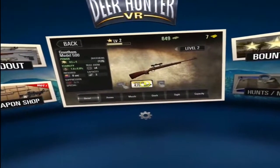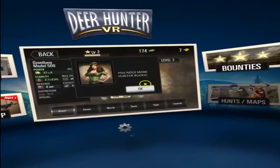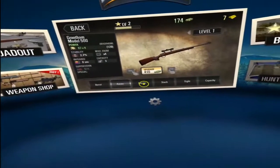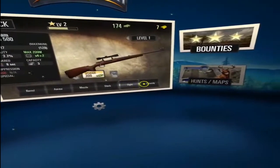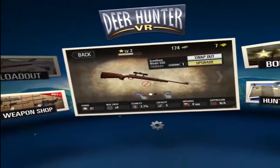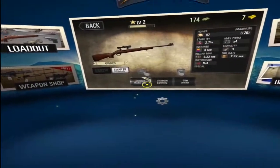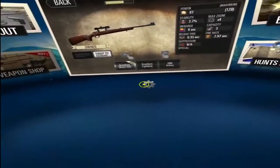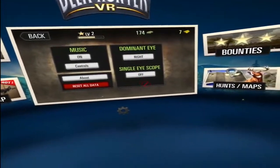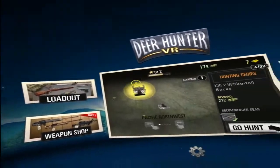Time to upgrade. You can afford a barrel upgrade — click on that, yes. I need more hunter bucks though. You can upgrade ammo, muzzle, stock, sight and capacity. Let's go to the weapon shop — rifles, assault rifles, all sorts. Settings: music on, dominant eye, single eye scope, and restart data.